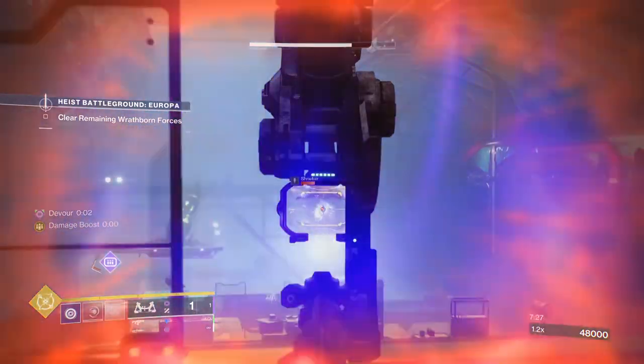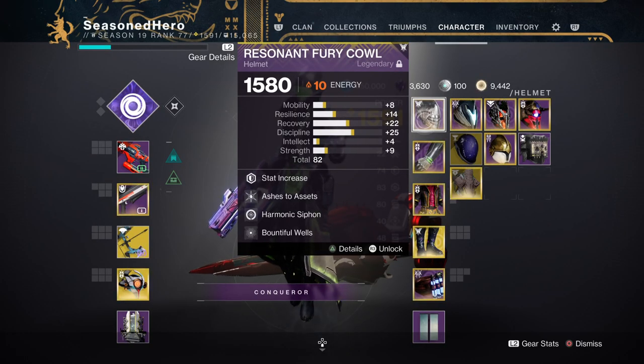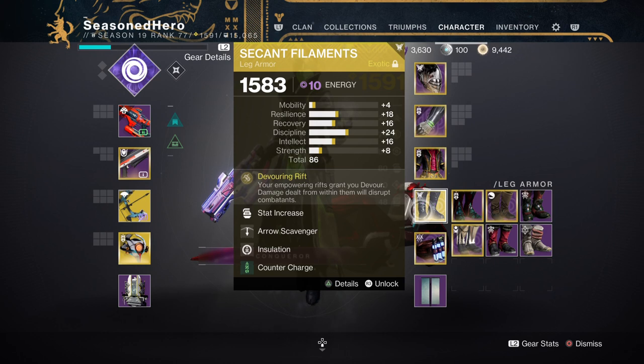Some of the leftover mods I would recommend are the kinetic or harmonic cypher mods so that you produce Orbs of Power easily, Ashes to Assets for getting super energy with grenade kills, Innervation and Invigoration for fast class ability recharge, and a Scavenger mod for whatever heavy weapon is being used.